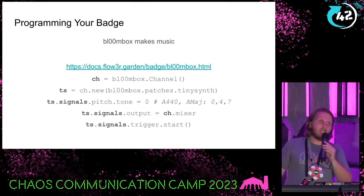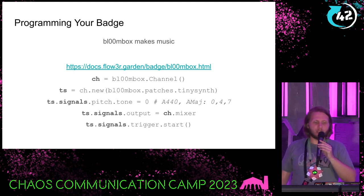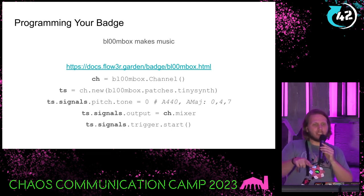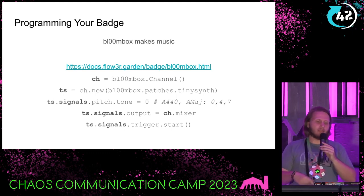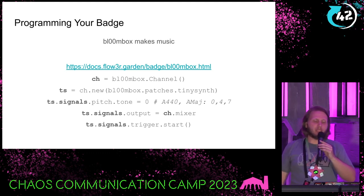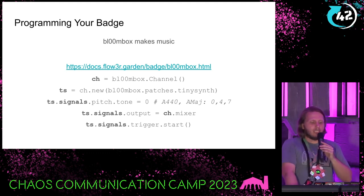Inside the framework, there's a sub-library called Bloombox. Bloombox is what makes your badge make music and sounds. Here's a snippet on how to get a simple synthesizer playing a sound on your speakers. You can press Ctrl-C in the REPL, paste this after importing Bloombox, and you'll hear a sound. Take the tone line, put it in a loop, and iterate over values 0, 4, and 7, and your badge will play a nice arpeggio in A major.